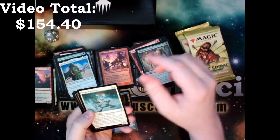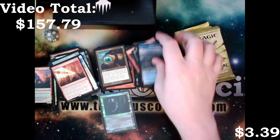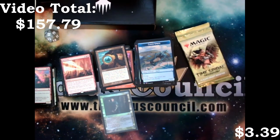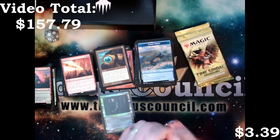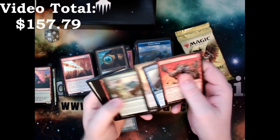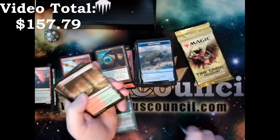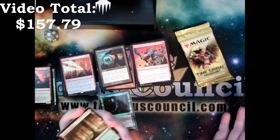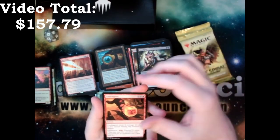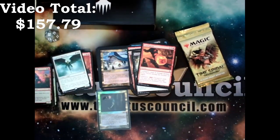We got Pendelhaven Elder, Dusk Rider Peregrine, Primal Forcemage, a Reiterate, and a Sorceress Queen. Being a paper boomer and all, I love the old frames. I can understand why they do the new frames because it makes it a little more accessible for people to read, but the old frames just hit differently. I love Brute Force — it's basically the red version of Giant Growth, which is fantastic if you're playing Gruul. Sorry, I got my second dose today and my brain's a little sleepy. We got Fungal Reaches, Smallpox, Conflagrate, Angel of Salvation, and a Trojan Predator — not too shabby.